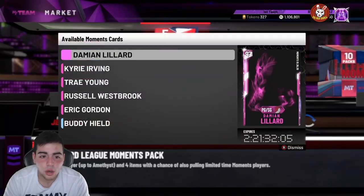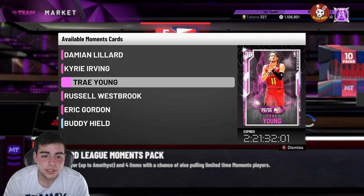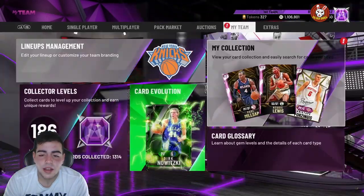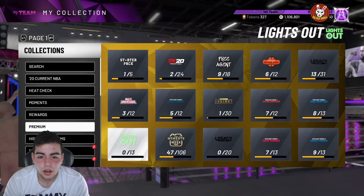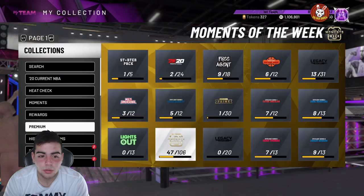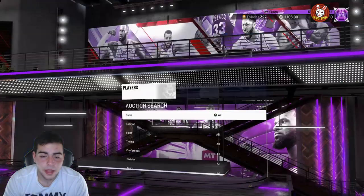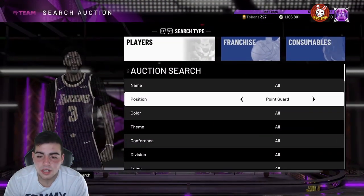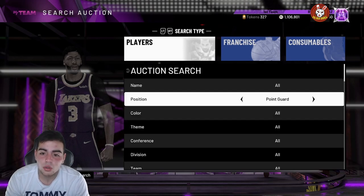We do have the new packs. I heard they're pretty decent but also heard they're trash. There are six pink diamonds in the packs and it looks like they are ditching Moments of the Week — they're gonna start coming out with new Moments cards. As usual, drop 20,000 MT in the comments, like the vid and sub if you're new for a chance at winning 20,000 MT.